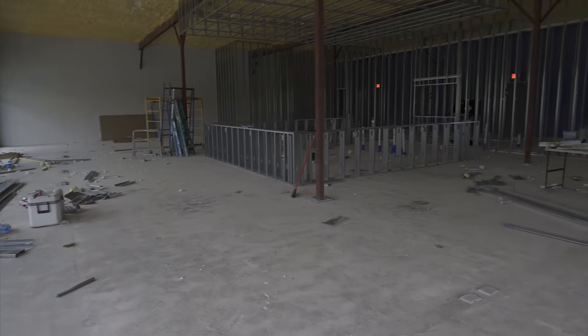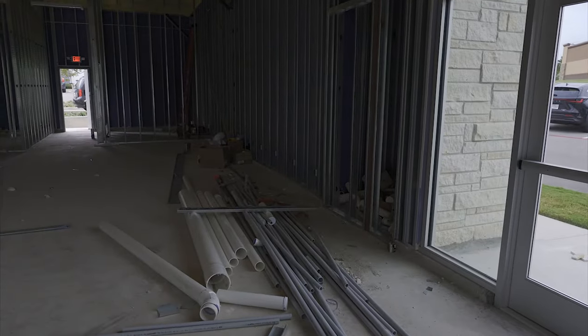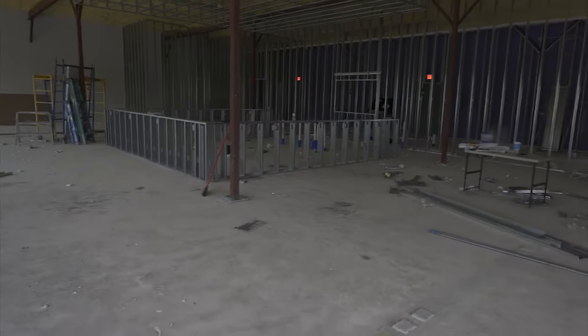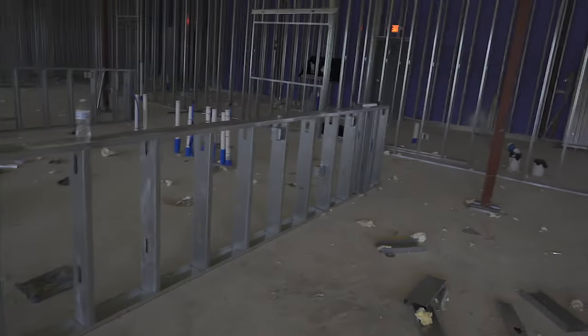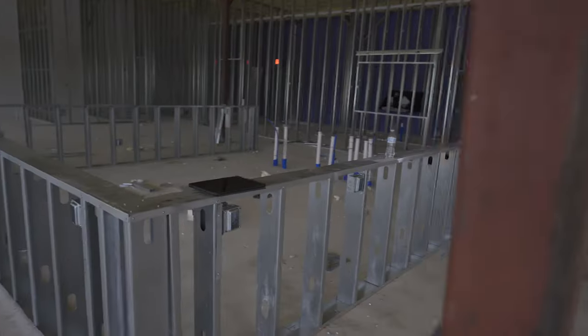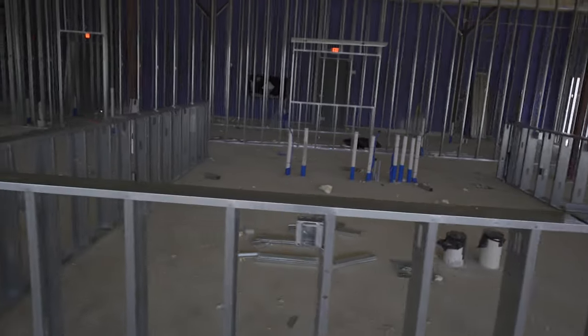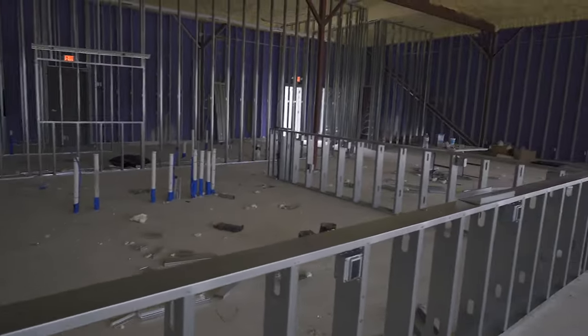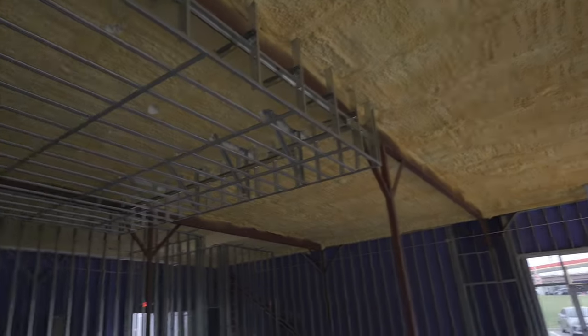Electrical came in today or yesterday and did all the outlets and all the boxes for electrical — you can see based on what was not here last week. So without further ado, yesterday and today they knocked out the frame of the bar, and this thing's going to be massive. It's going to fit roughly 30 people give or take. Full bar, 20 beers on tap, screens above — all that good stuff. And then our nice little drop-down ceiling — we had to add that for code and to hide everything we're going to do there.